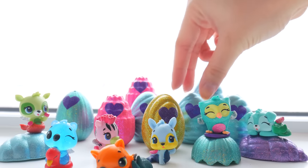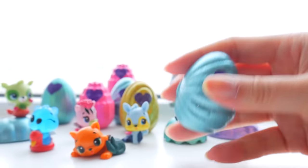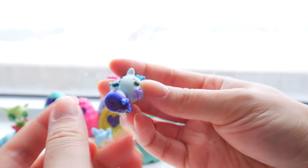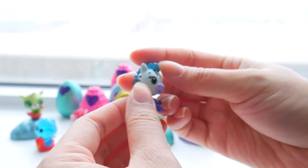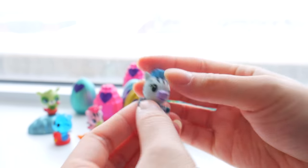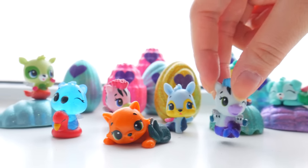Which one should we open up? How about one back here? This one looks good. And we open — quack! We got a zebra marmole. Look at that. But this one has a purple tail, a bluish purple tail. And it's got some blue hair. It's a blue zebra with a purple snap. I don't know why I made a pig sound, but let's put our Hatchimole friend here.